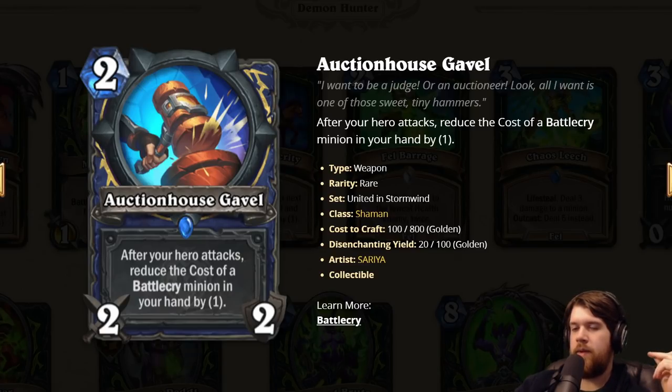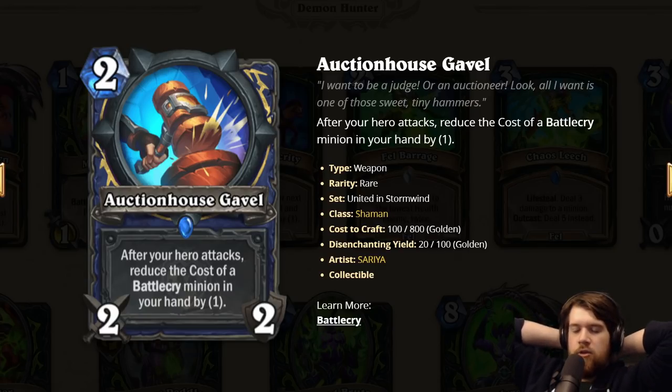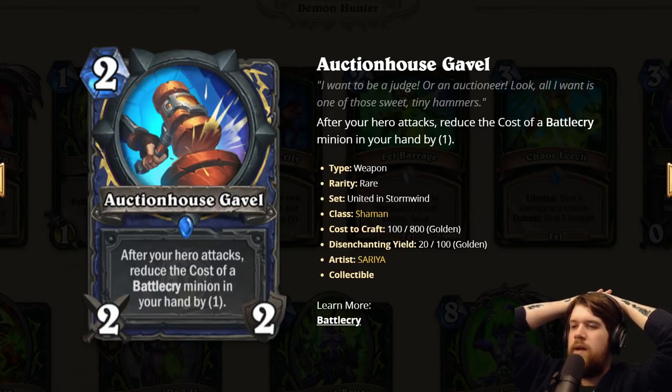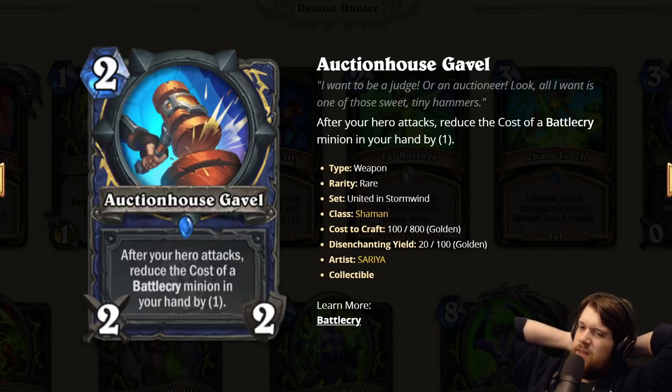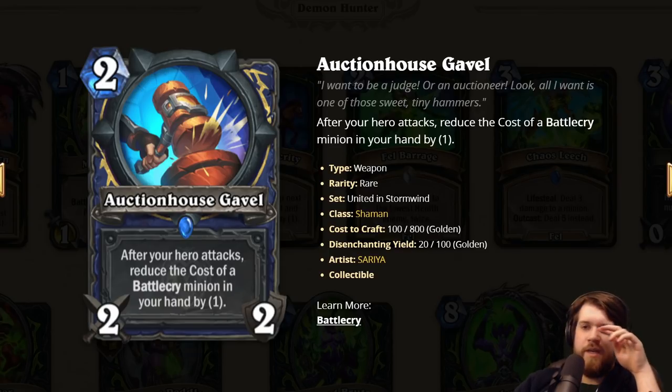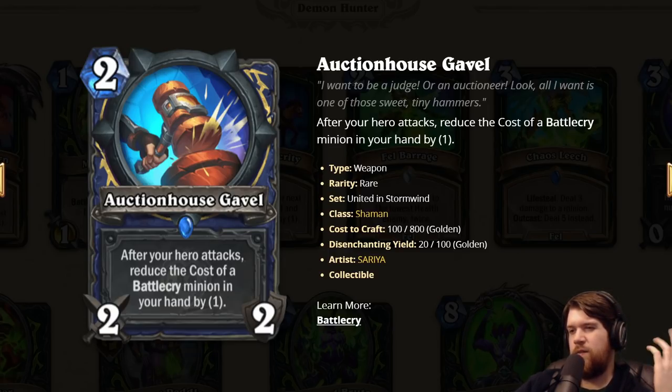Auction House Gavel: a weapon for Shaman. Two mana 2/2. After your hero attacks, reduce the cost of a Battlecry minion in your hand by one. In theory two mana 2/2 weapon gives you two mana — could be good. But I feel like this just competes so directly with Whackin' Ol' Hammer. Whackin' Ol' Hammer is tempo, and tempo is good. This is kinda tempo, but it's delayed tempo, which is sketchy. It only reduces the cost of a Battlecry minion, so sometimes you're just not gonna get anything off this. It doesn't really curve well with Cage Match Custodian. I'd rather just play one of Shaman's other weapons; I really don't love this card.